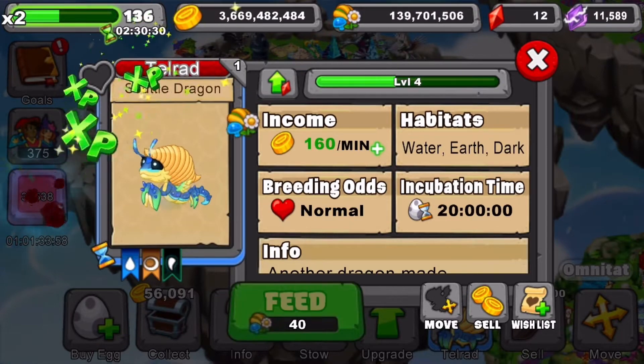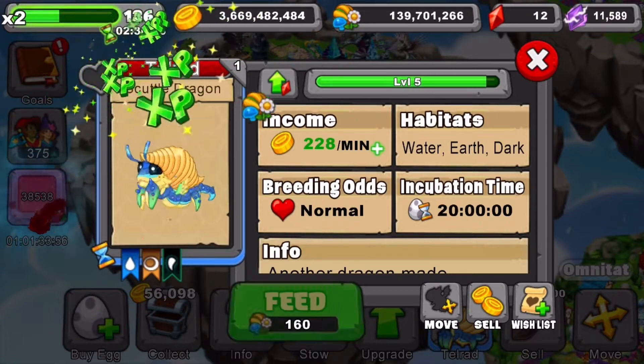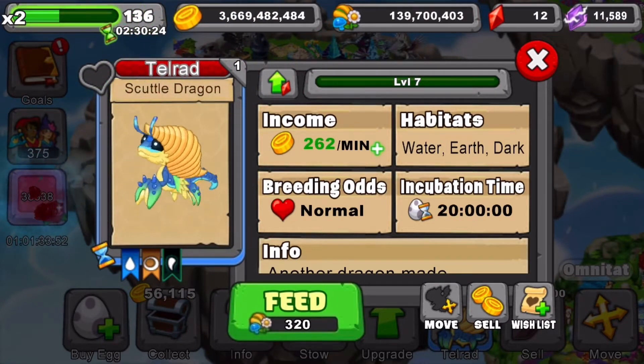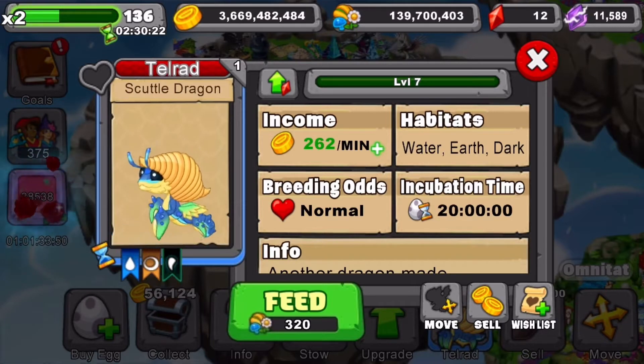Let's get up to level 7 and see its info right there. This is its info at level 7. This is what it looks like in its adult form — I think it looks alright.